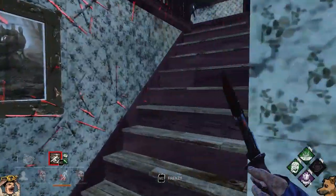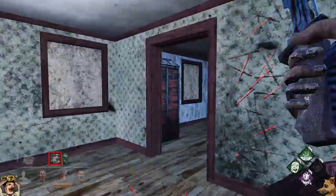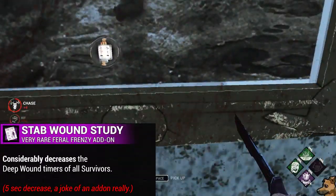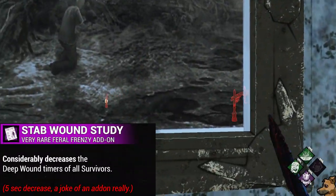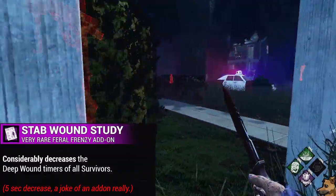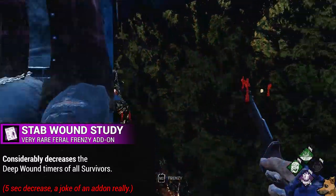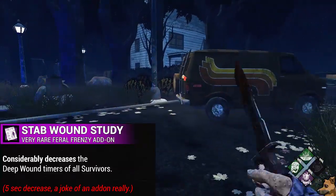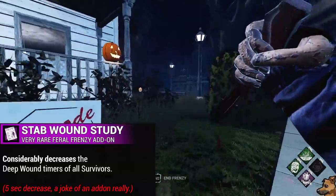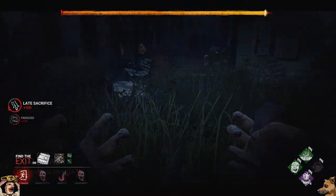Now let's move on to the Legion's very rare add-ons, where previously there were some extremely powerful add-ons, and after the rework, they're honestly just kind of a joke. We start off with Stab Wound Study, which will considerably decrease the Deep Wounds Timer of all survivors — specifically, any survivor you apply the Deep Wounds effect to from Feral Frenzy will have 5 less seconds to get mended before they fall over, bringing their timer down to 25 seconds. However, since the timer doesn't actually go down when they're in your terror radius, this pretty much means nothing.